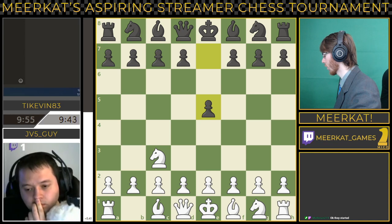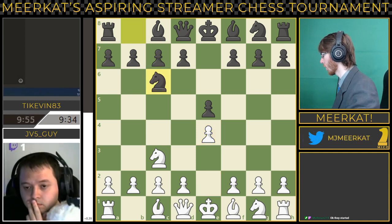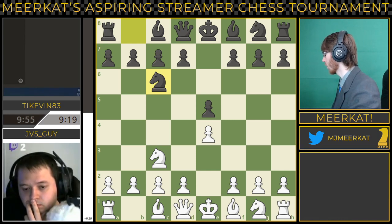These two have already defeated Fudat, both fairly cleanly I would say. Tykevin did this last Saturday, and JV5guy this previous Friday, two days ago. Following up with E4 and Nc6, looking solid from both sides right now — both developing their pieces towards the center, getting their knights out.